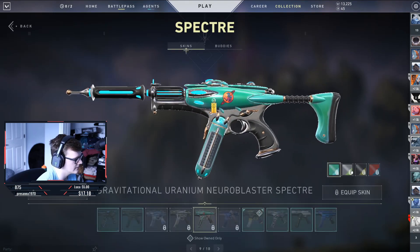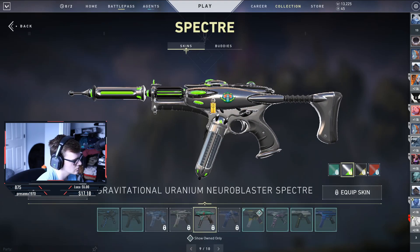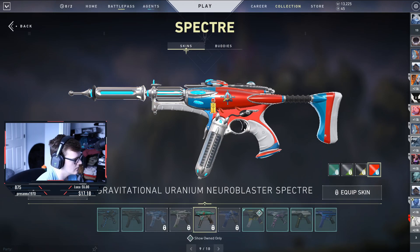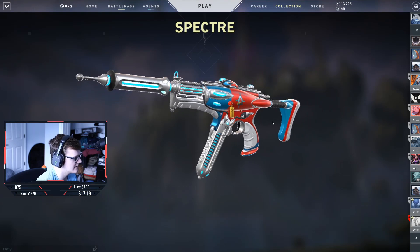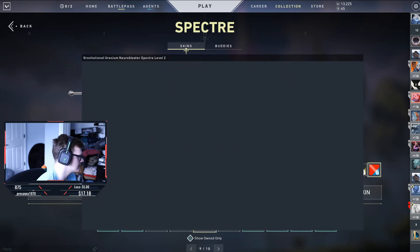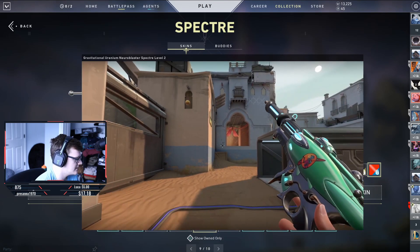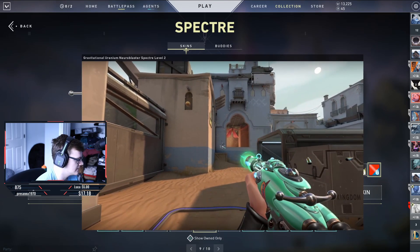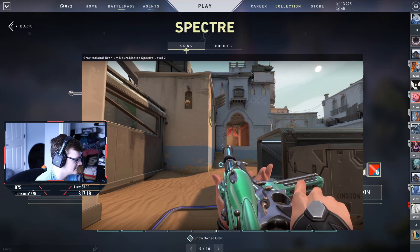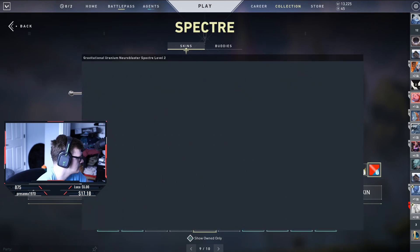Then we go into the Specter — we have a very nice teal color all the way around, then the gray and green which looks cool with the magazine, then the gray, black, and yellow, and of course the red, blue, and white, which is again probably my favorite. Watching the visual effects, it definitely looks cool — and I like that when you aim in it does have a sight, like an oval-shaped thick look.